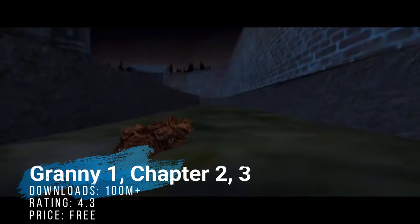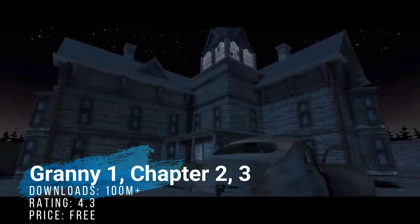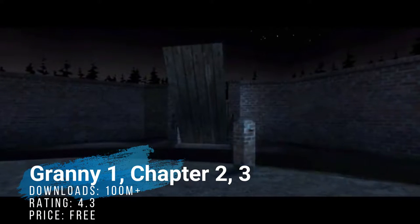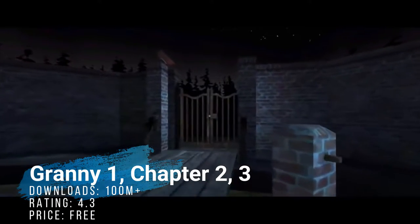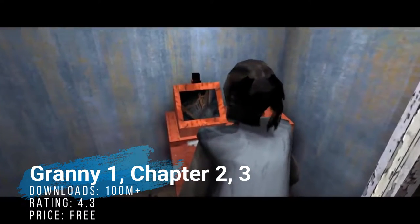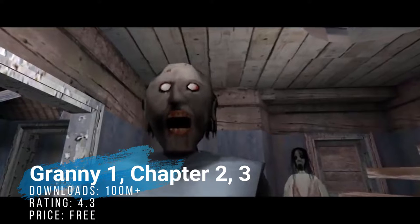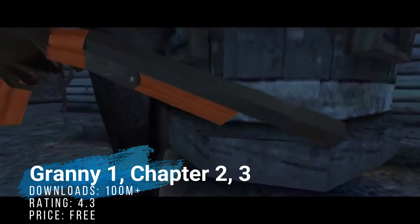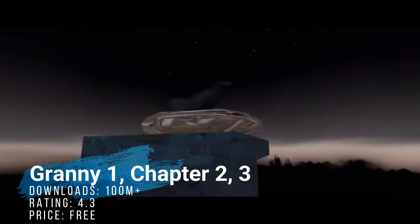Moving on, it's the old Granny — chapters 1, 2, and 3. Another first-person hide-and-seek sort of horror game where you have to try and escape an evil grandma in her house. In the later installments, granny's not going to be alone — there'll be even more enemies. Providing you have a stable nerve, the Granny games deliver some legit horrifying experiences. It's fun gameplay, almost guaranteed to give you a couple of brown pants, especially if you play with headphones. The first game is sitting on Google Play with over 100 million downloads plus, and it's also free.